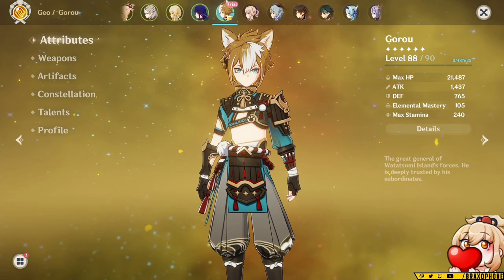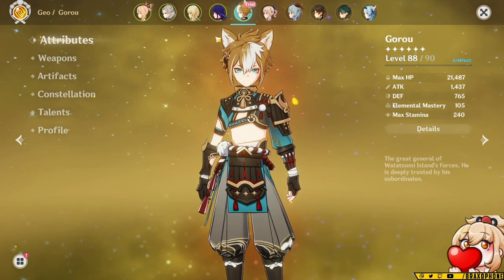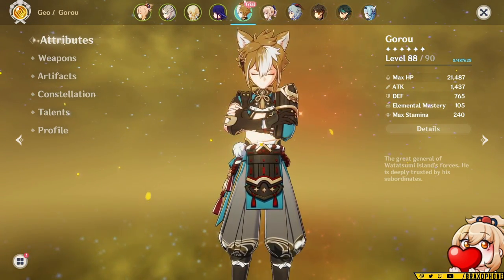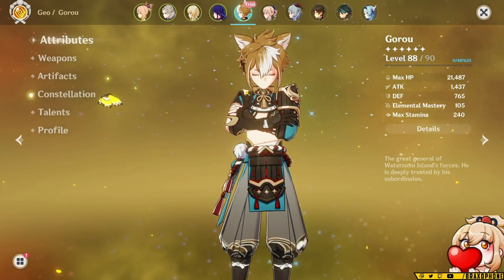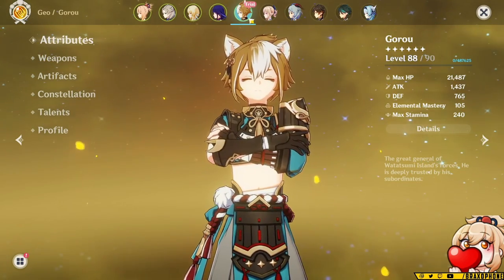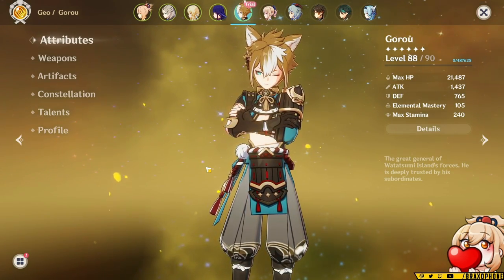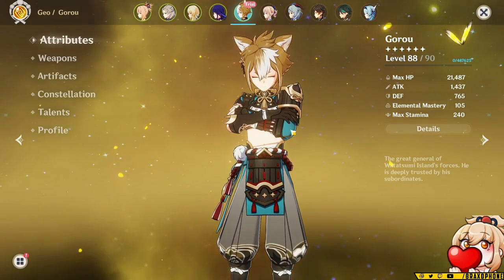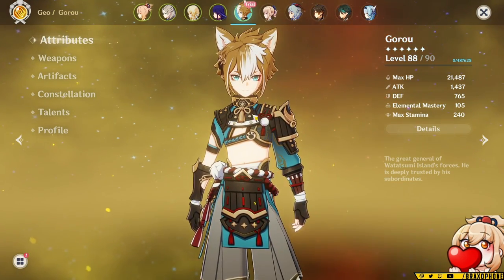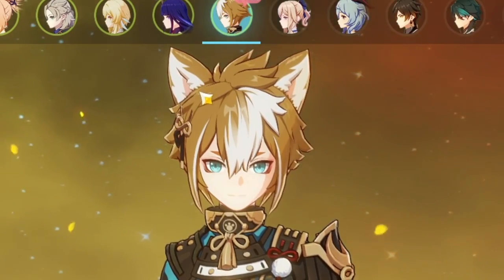With all that being said, we can assume that Goro is going to be a staple in most Geo teams that revolve around defense — anything like an Itto carry, Noelle carry, or something with Albedo. However, my fear with Goro is that he'll probably be pretty similar to Sara, where Sara is okay for buffing Electro teams but has very few niches where she actually fits in better than other options. So in cases where you're building Ningguang or Geo MC, or you're not building a Geo-focused team, Goro is not going to be super great. If you're not getting Itto, I don't recommend trying to pull just for Goro — unless you just like his ears, which are kind of cute and fluffy.